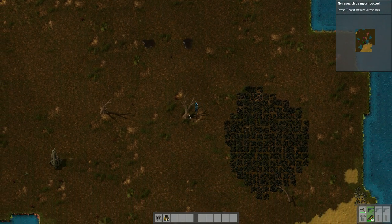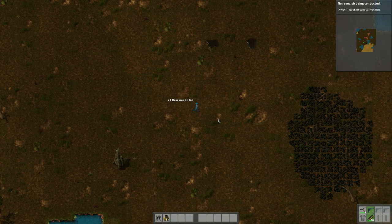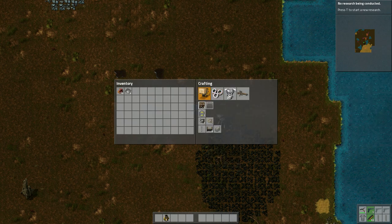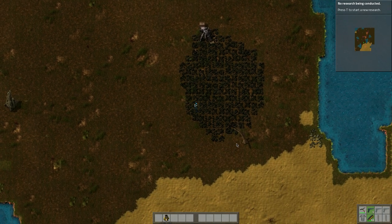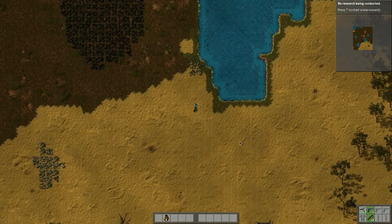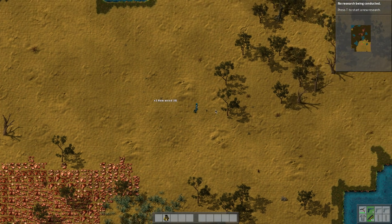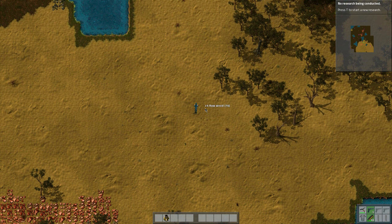We've got a tiny tiny deposit of iron. What we're going to need to do is start chopping some trees down and I'm going to create a harvester on the coal. I'll craft a box and put it right here, throw these trees in, and start processing some of this coal. Let's get some stuff going and build another processor — there's some more copper down here.